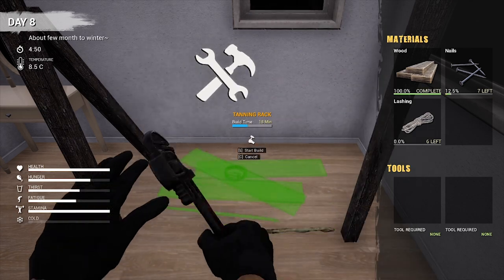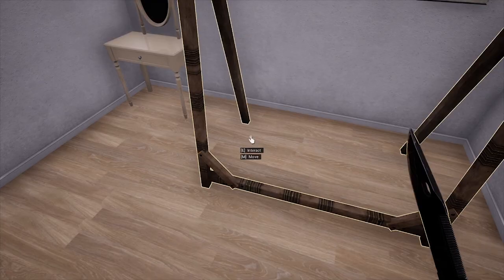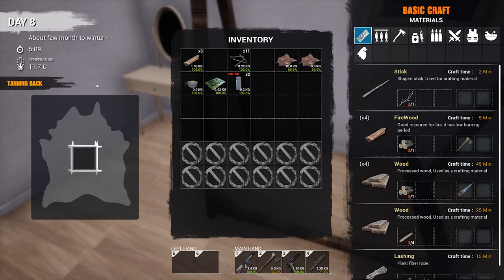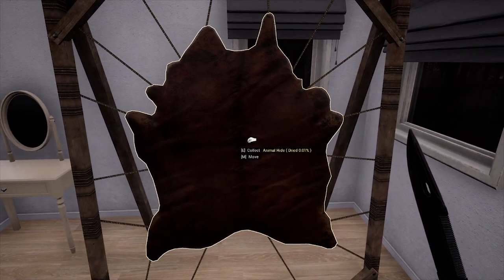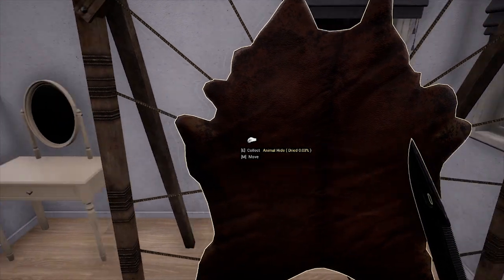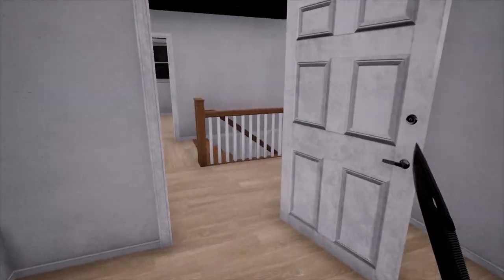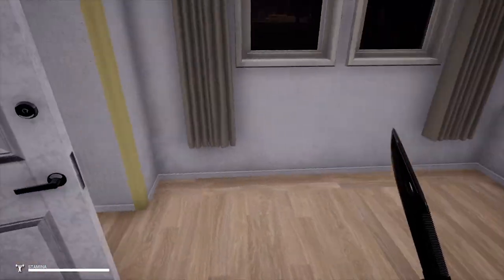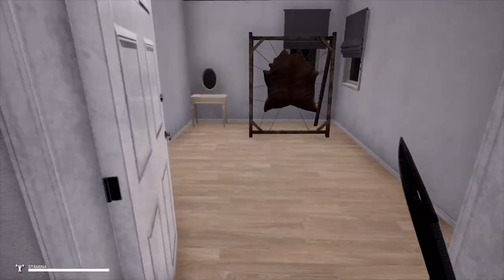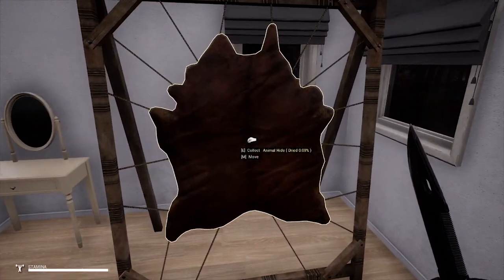Once you've got rope you can come here and start crafting. There we go — we got our tanning rack in place! As you guys can see there's a slot for it, we just drag the hide in and there we go — it is working. Our hide is over there being dried, and as you can see it's got a percentage on it, which is really neat. We could put more in this room in the future or even use this room for other things; we'll see as we go.